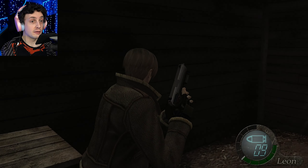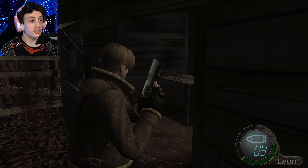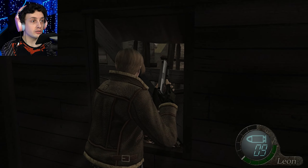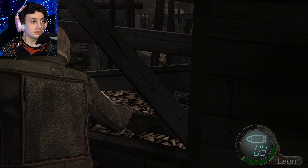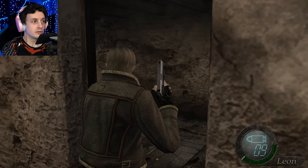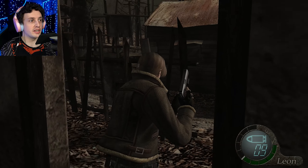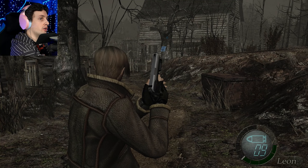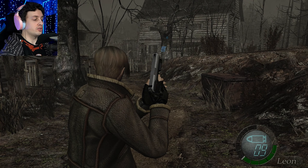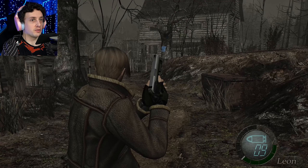Interesting. So there's someone trying to impede our progress. I can't go through there at all. Let's see what's in the other building here — absolutely nothing here. Open and through the door. Woah. Feel like there's gonna be some people around here. I already see someone in the distance over on the right.